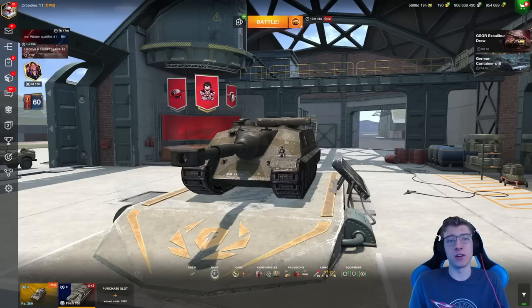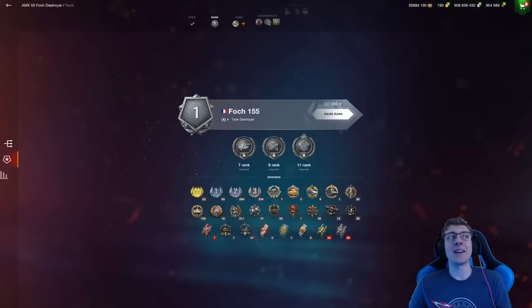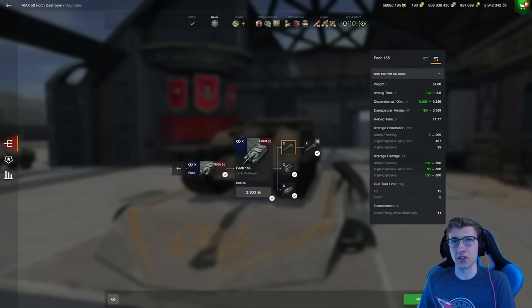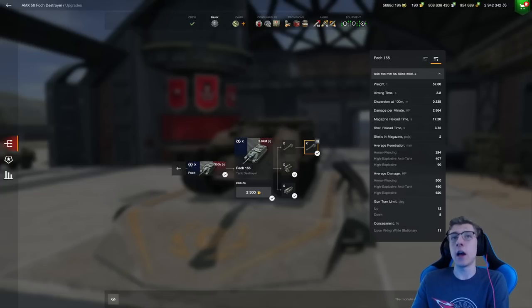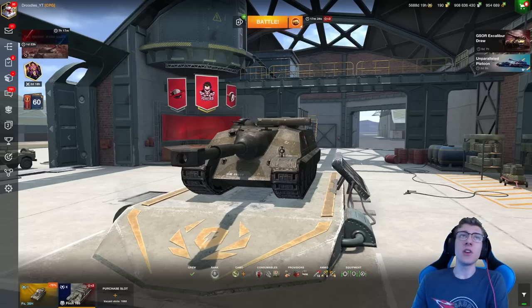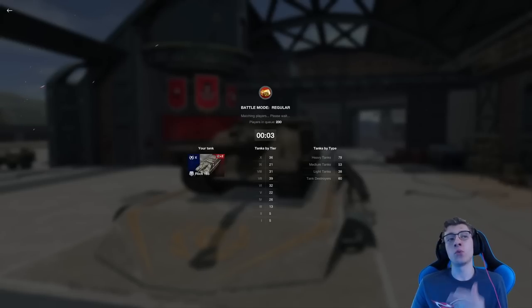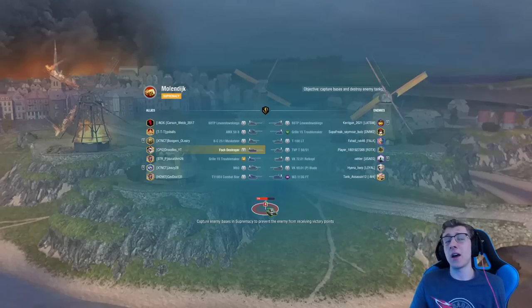This is the Tier 10 French auto-loading double-shot tank destroyer. However, it's not always a double-shot, and we're going to be showcasing that in today's video, as the Foch also has a single-shot 155mm gun that now deals 600 damage per shot. It has much better DPM, better dispersion, and better aiming time than the double-shot auto-loading gun. So what I figured I'd do in today's video is compare both of these weapons. Which one is better, and which one will I be using on my Foch? Well, we're just going to have to find out.